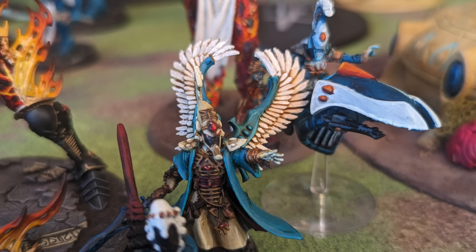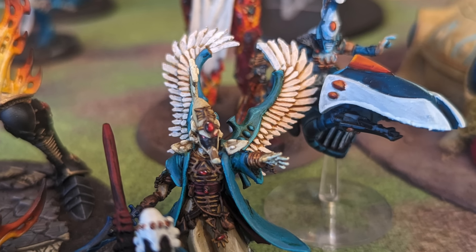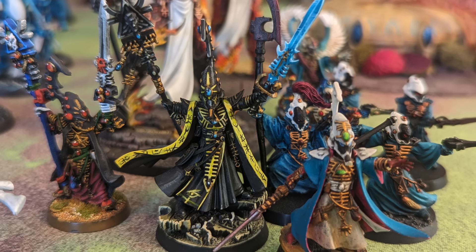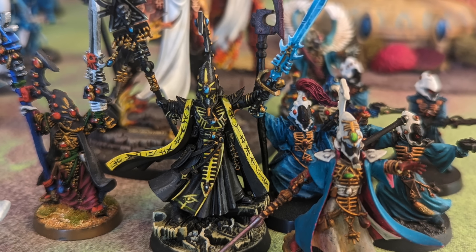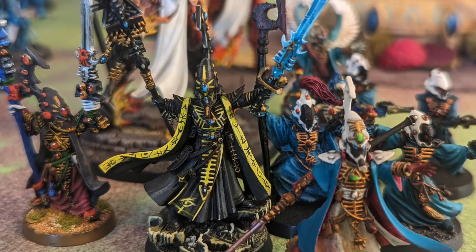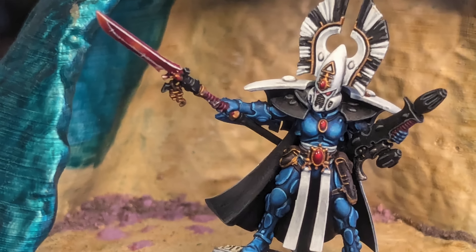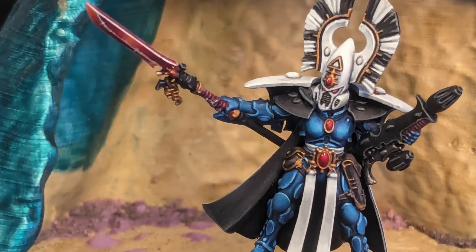First, they have a Farseer and an Autark Way Leaper. The Farseer lets you use your fate dice effectively — units nearby can treat any fate die roll as a six once per player turn. You roll six dice before the game begins, set them aside, and before you roll a die you can substitute one for a hit roll, wound roll, damage roll, armor save, or advance roll. The Autark Way Leaper gives you an extra command point, and Eldar have really good stratagems so they're CP hungry. The Way Leaper is also a lone operative — easy to keep alive and good for objective control.